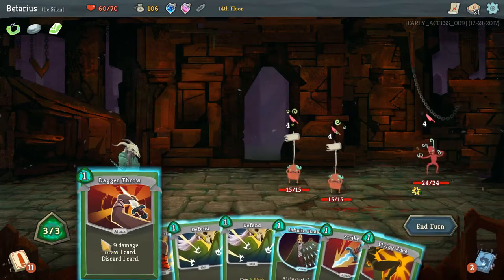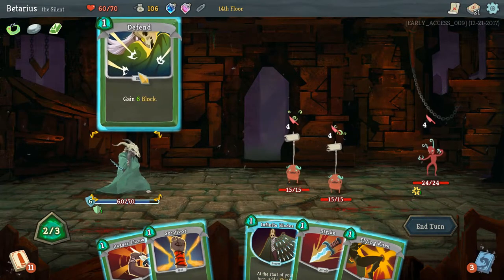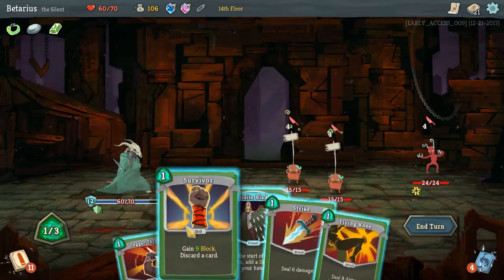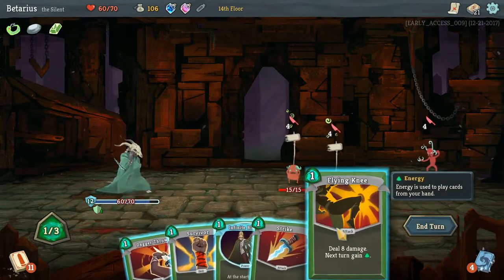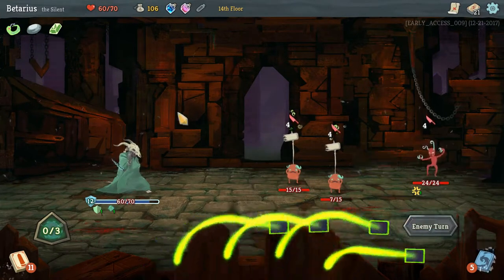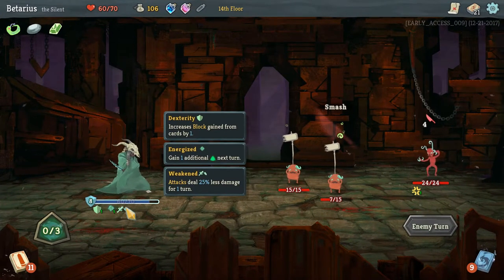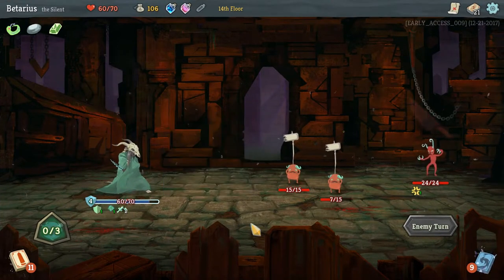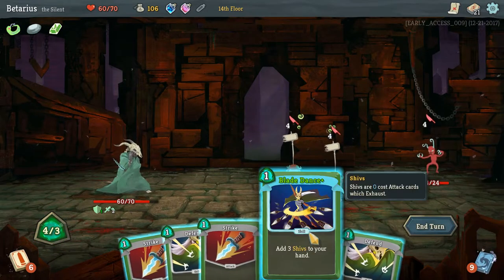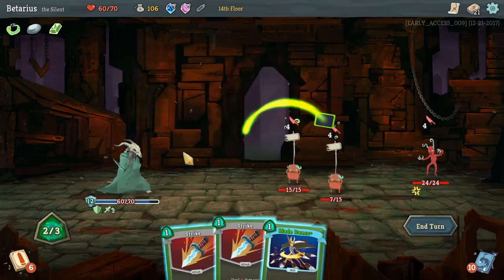Dagger Throw. Defend for 12. Flying Knee — I want that extra energy. Flying Knee on that gremlin, end my turn. I'm gonna gain some negative buffs — mostly I'm gonna deal 25% less damage for two turns. Ouch. Defend and defend so I can block their 12 damage.